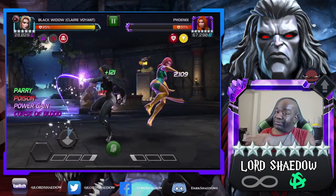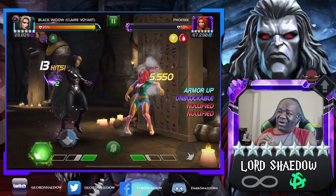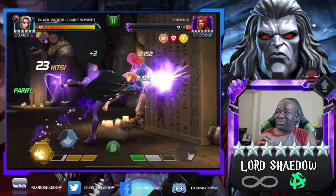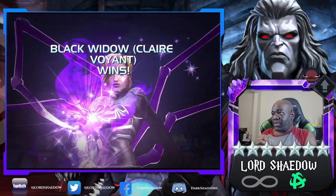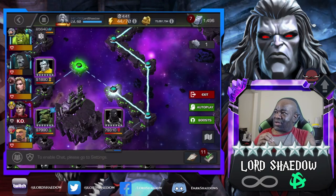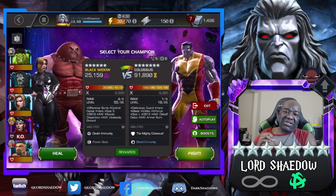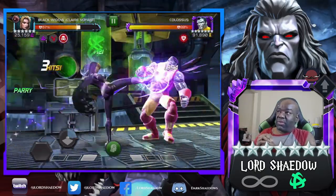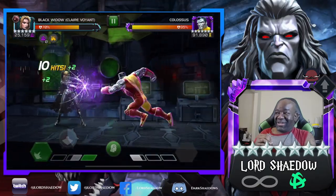Claire rocks this path — this path is made for her. There was one fight that was a little challenging but not that bad. She makes things pretty easy: the unblockable gone, she can power drain them, she gains her furies pretty quickly. Even the five-star performs well. This fight with Colossus I was pretty confident because Colossus has a lot of armor ups — but they're buffs, so she can neutralize them. He started unblockable but when you hit Claire, his buffs get nullified anyway.